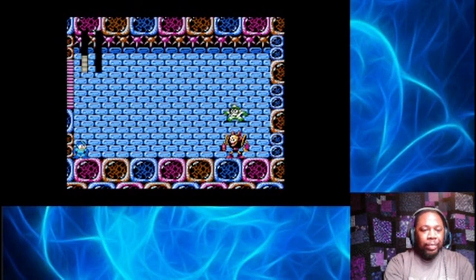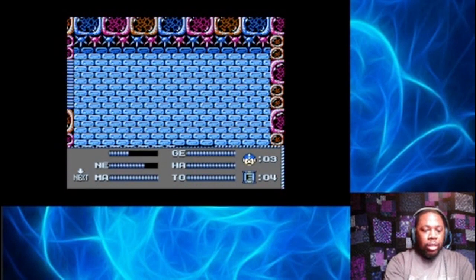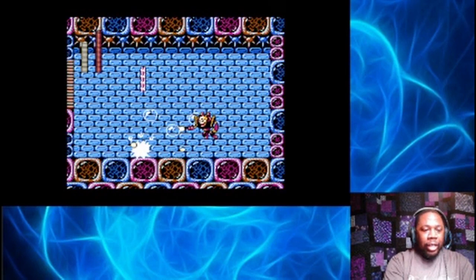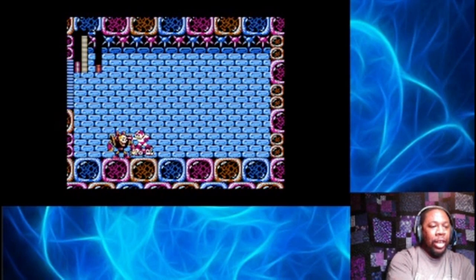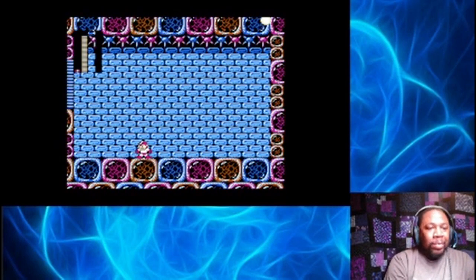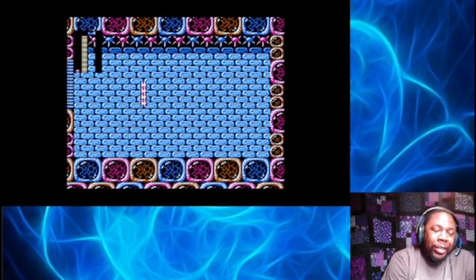So this is Bubble Man — and I think that's the name I gave him as well. Let's go ahead and fill up here. There's a fun little thing that you can do when fighting him: as long as you're not touching the ground he won't fire at you, and you kind of get through his fight a little faster. Is it cheating? I don't think so.